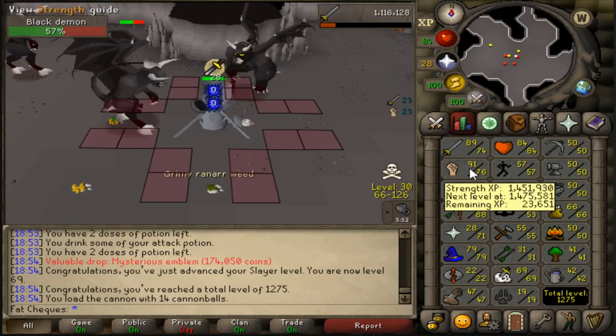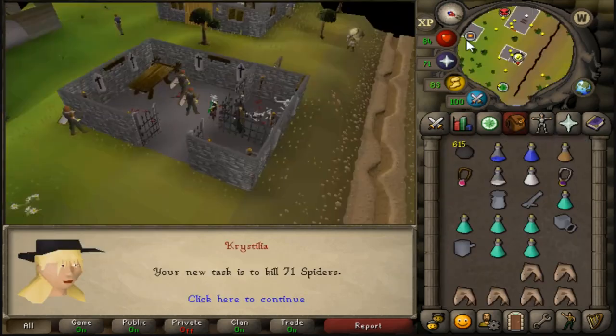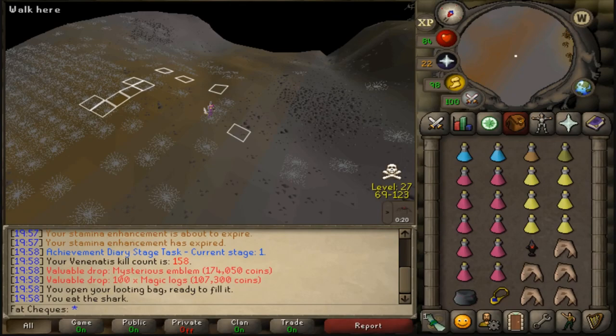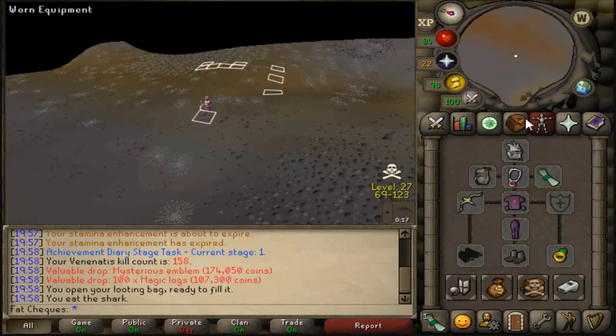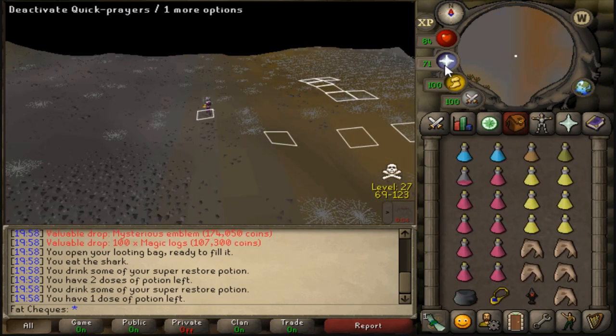The stats at the moment — we're almost at 77 Strength and coming in on 89 Range just from cannon use. The task I've been waiting for: more Venonatus coming up. It was a very nice way to start the trip — nice little emblem. We're actually closing in on 30.